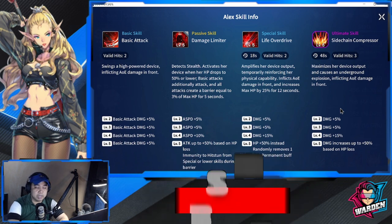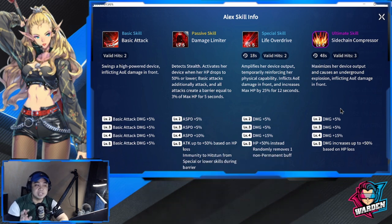Passive skill: Damage Limiter — detects stealth and activates her device when her HP drops to 50% or lower. Basic attack gains additional attacks, and all attacks create a barrier equal to 3% of max HP for five seconds — she becomes tankier as her HP goes down. Levels two through four add plus 20% attack speed, and at level five attack increases up to plus 50% based on HP loss. She also gains immunity to hit stun from special or lower skills during the barrier.